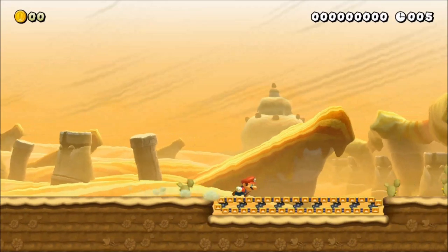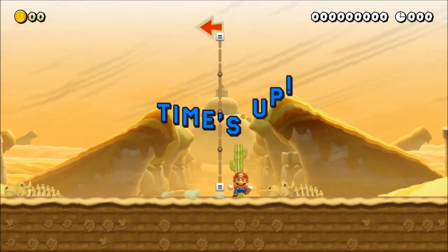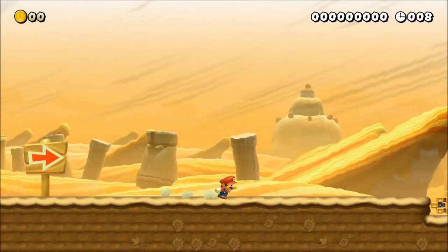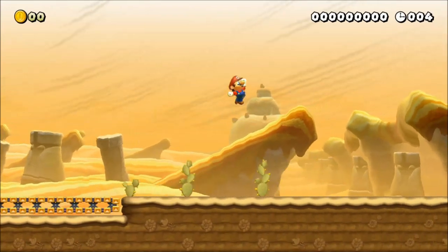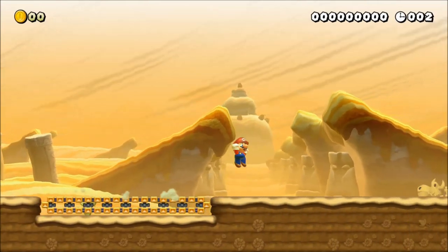Something most people probably don't know about conveyor belts, lava lifts, etc., is that the speed boost given persists until Mario once again touches normal ground. Therefore, it's important to try to have as much air time as possible to maximize how long Mario has his speed boost.